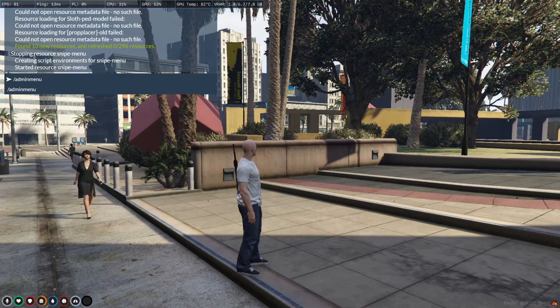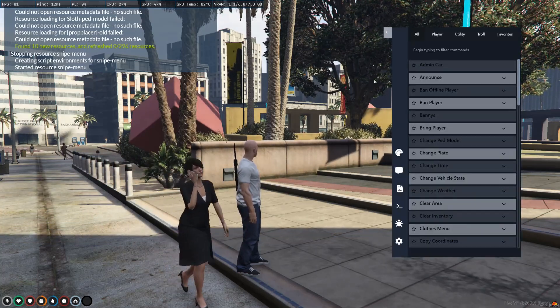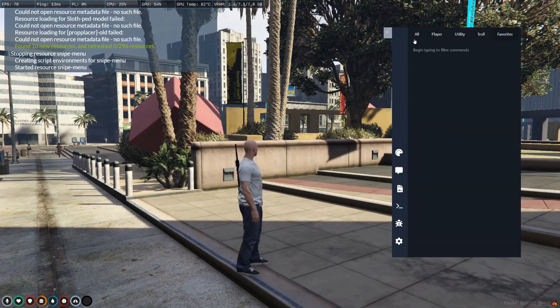Today, I will be showcasing my most advanced admin menu for FiveM, which works on both QB Core and ESX servers, with an optimized UI completely written in Svelte.